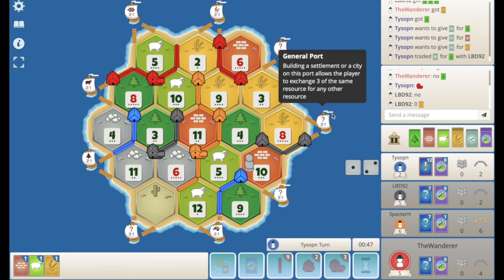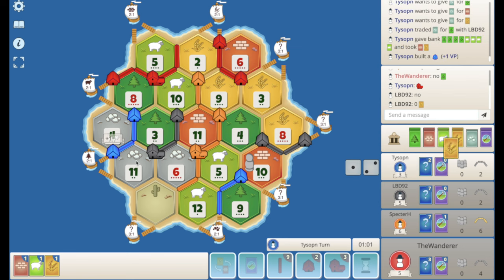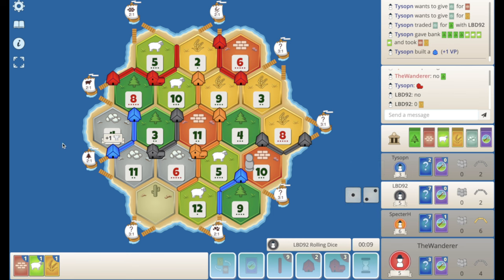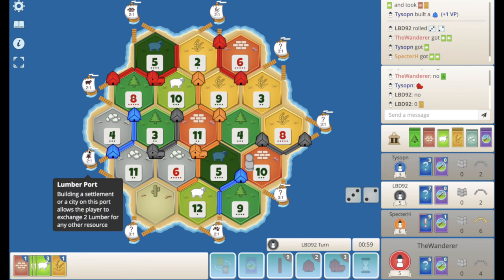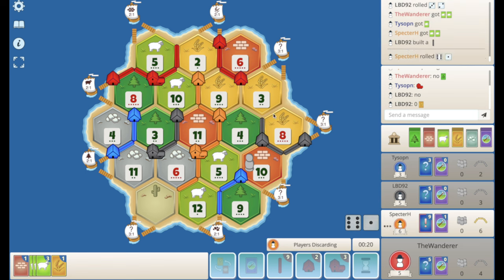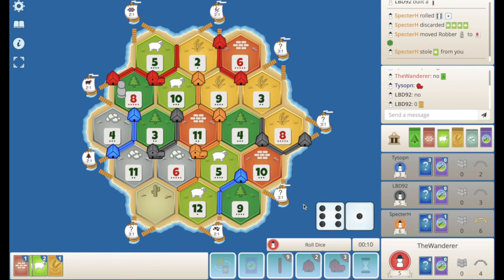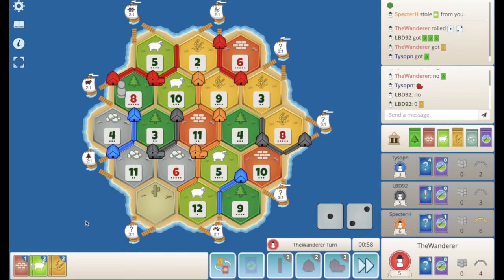Blue does a trade with black — I probably could have given that to blue. That's an expensive settle for blue but now they have their wood port up and running. Five rolls. I'd love a 7 here from orange. Black must be going to the 8-3. Big 7. Does orange or black see me as the threat? They steal a sheep, which is a little annoying, but we roll a 3.